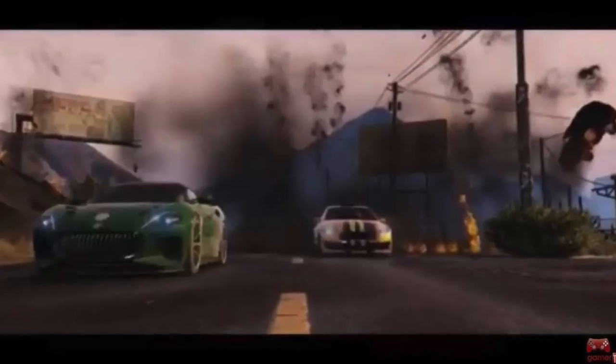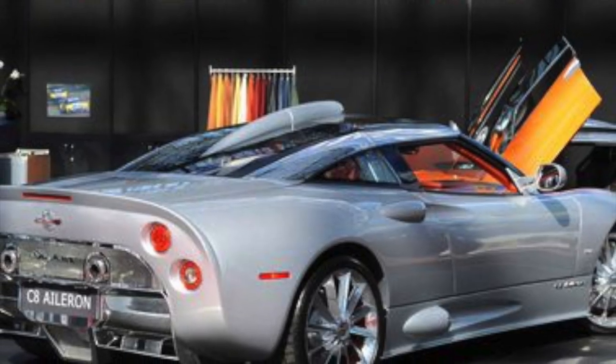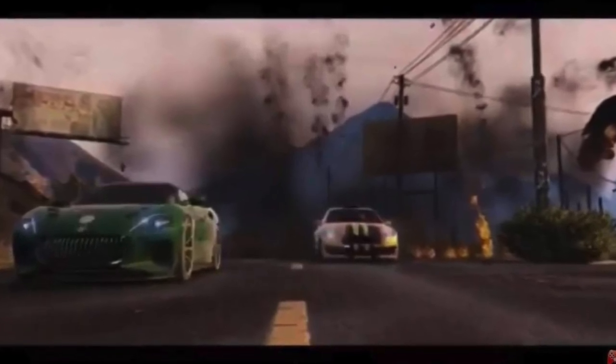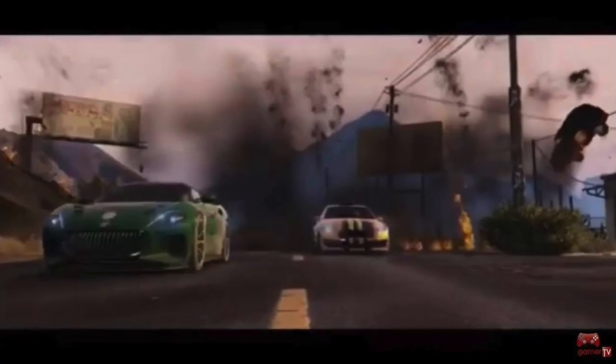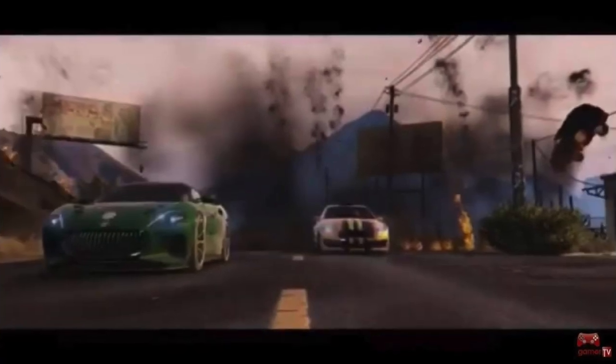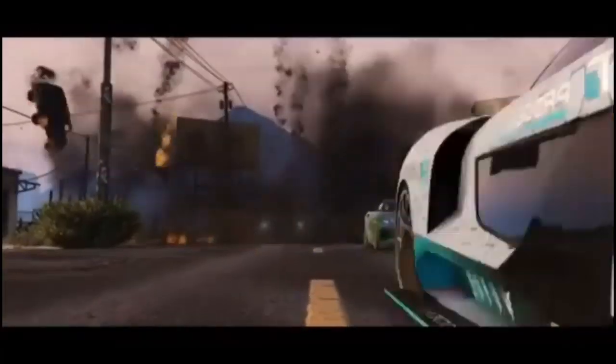This next car looks like an Aston Martin from the front, but from the back it looks like a Spyker — another car company. It could be a mixture of the two since Rockstar mixes cars. From the front it definitely looks like an Aston Martin but the back looks like something else completely. It would make sense to include an Aston Martin since this is a luxury update, and nothing speaks luxury like British cars — Rolls Royces, Bentleys, Aston Martins.